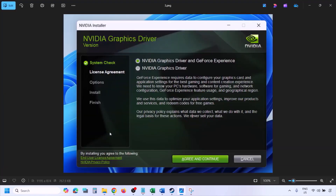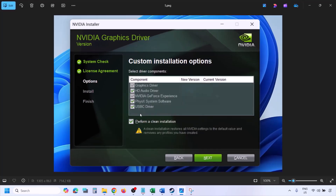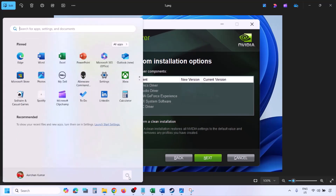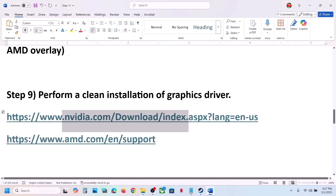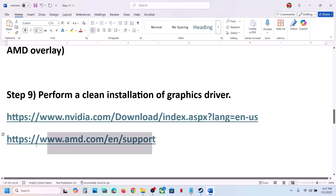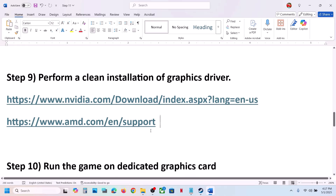Once the download is complete, run the EXE file. Click Agree and Continue, then select the Custom option (Express is selected by default). Click Next, and on the next screen put a check on Perform a Clean Installation. Click Next and let the installation complete. Once done, restart your computer and launch the game. For AMD card users, first uninstall the current driver, restart, go to the AMD website, select your card, install the latest driver, restart, and launch the game.